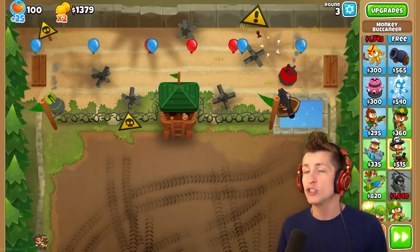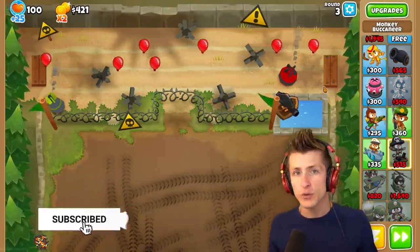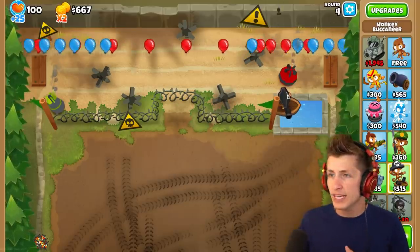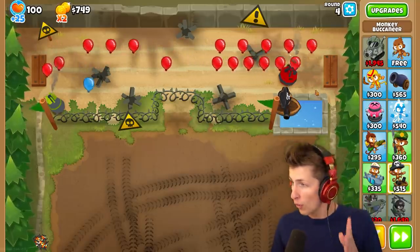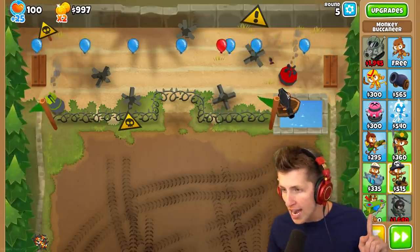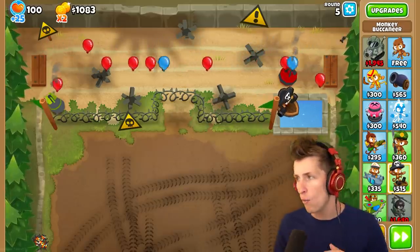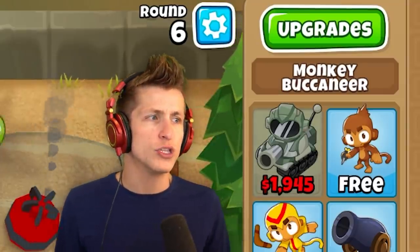We are going to be getting level 21 Captain Churchill, which is going to be so very awesome. How do you get level 21 Churchill? We need to get Churchill to level 20 first, and then after he hits level 20, we need to get him 1 million pops, which I know sounds absolutely redonkulous. But we're going to make it work because Churchill — he's worth it. He's beautiful. Absolutely gorgeous.